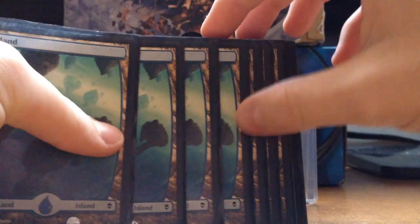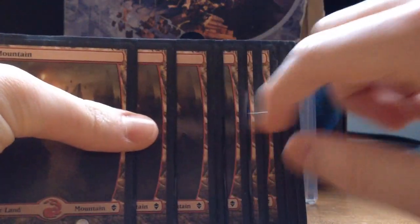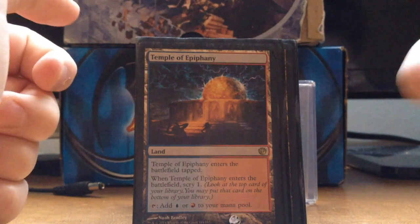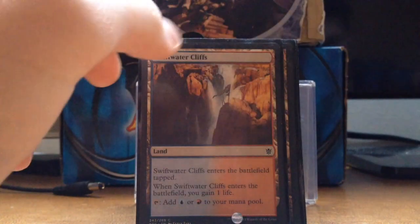We got 7 full art Zendikar Islands, then 7 Mountains, because I like to keep it even. We got a Temple of Epiphany — you get a Scry, it's in the colors, comes in tapped, whatever. I like scrying.